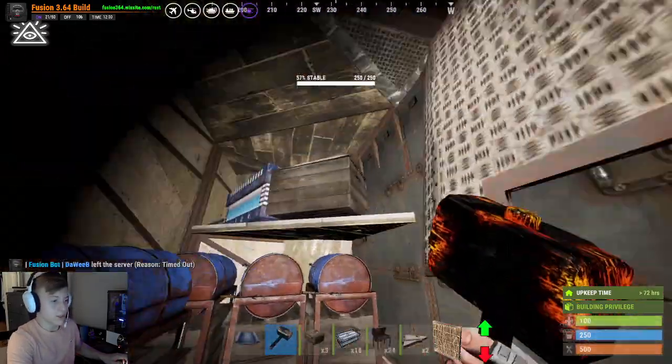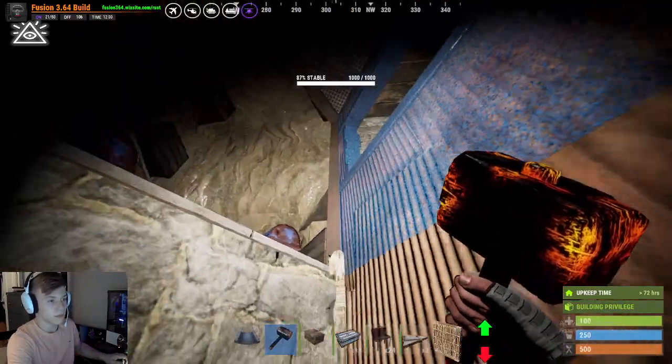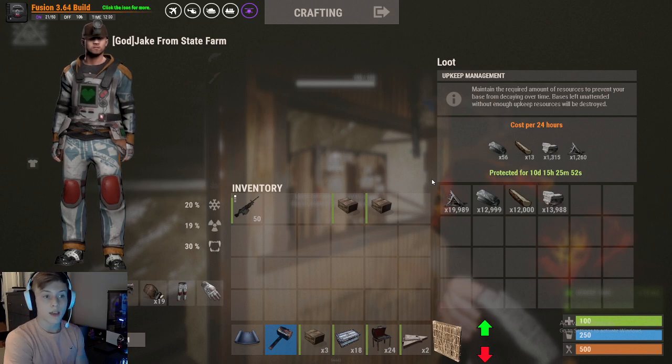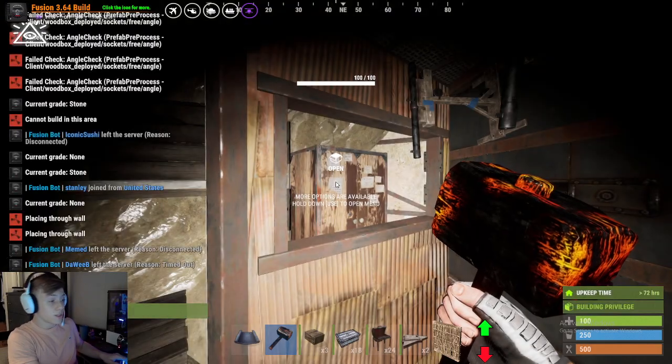The main core of this goes down over here. You have some boxes and different stuff — more storage boxes and your upkeep: 56 HQM, 13 wood just because I left something patched I shouldn't have, 1,300 stone, and 1,260 metal.